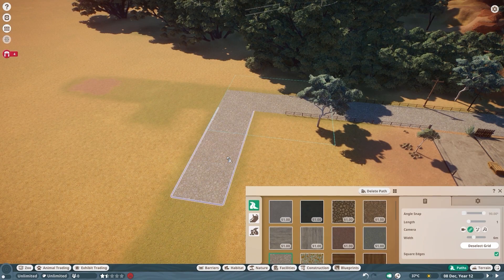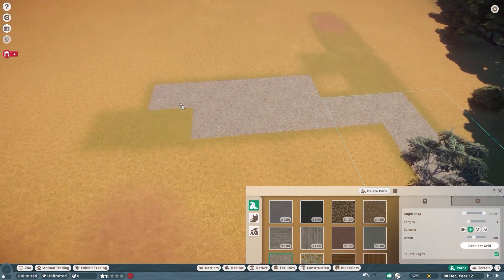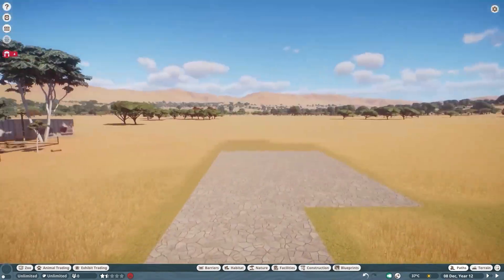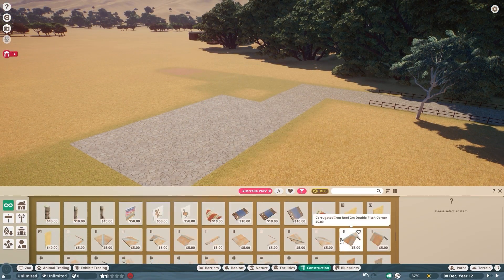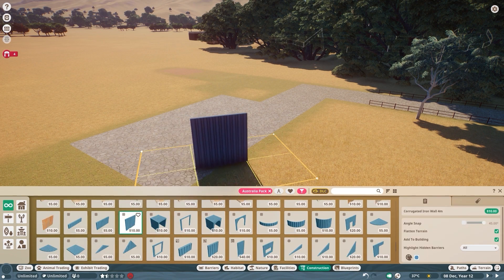Evening folks, this is Best in Slot and welcome back to our Planet Zoo Australian build. Today we're going to build a red kangaroo habitat. And this is, kind of terrifyingly, by far my shortest build in this entire zoo.